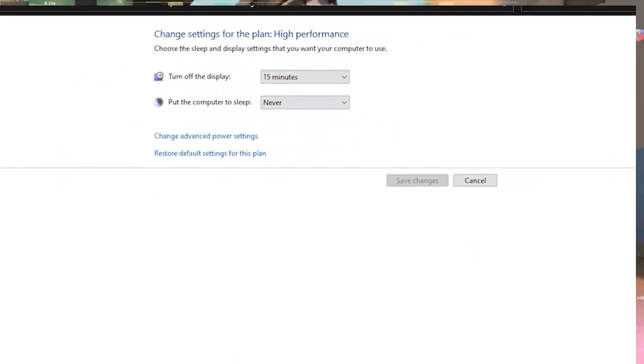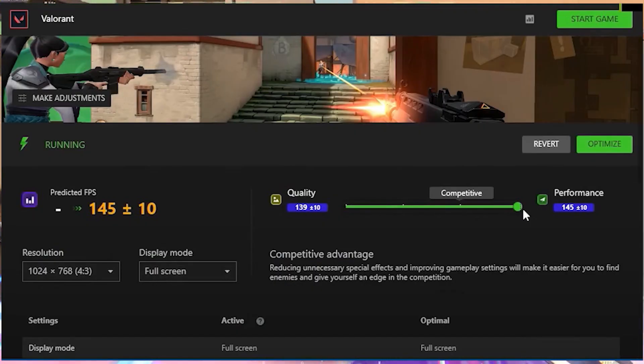We have now successfully optimized Windows. If you want software that can help you boost your FPS even more, download it now — don't worry, it's not heavy software and any low-end PC can run it. Link is in the description and comment box. Thank you for watching, see you in the next video.